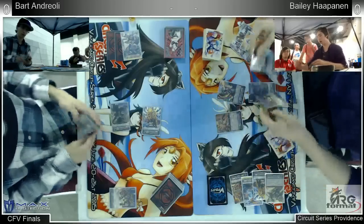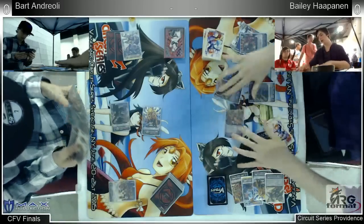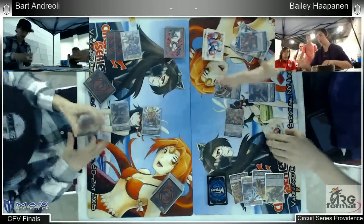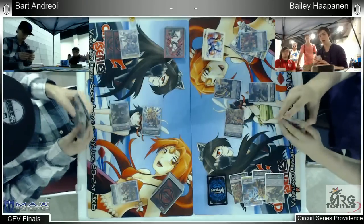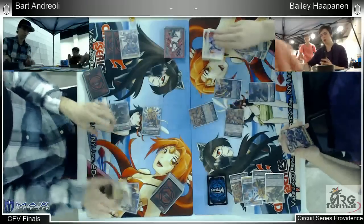Looks like Billy's playing it safe — he's going straight for the Grade 3. Billy cannot afford to keep taking damage at the Grade 2 game like this. So he's going to go right for that hand advantage. Can't play it safe at 4. He was at 3, could have held out for the turn, but 4 damage is like a cutoff.